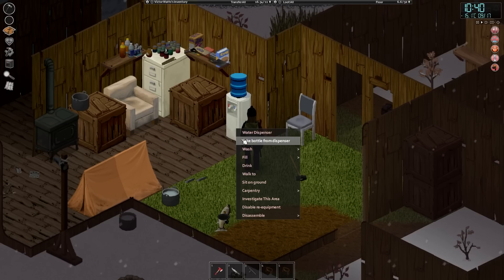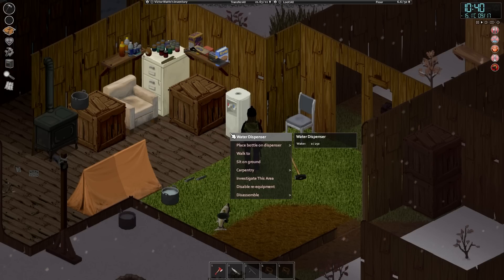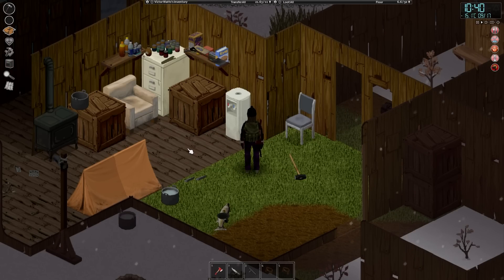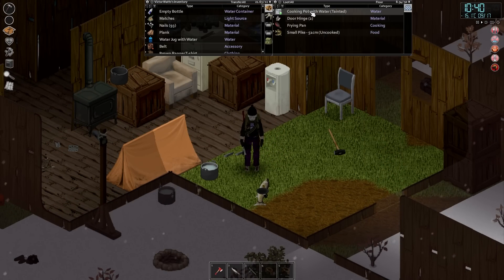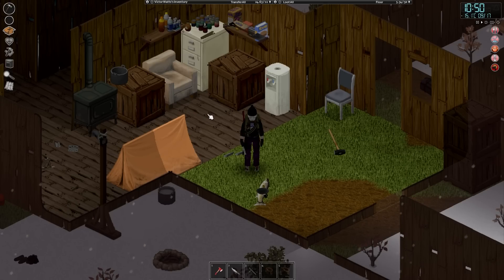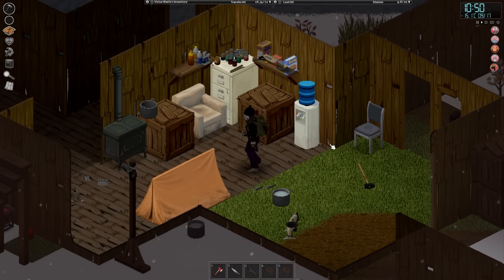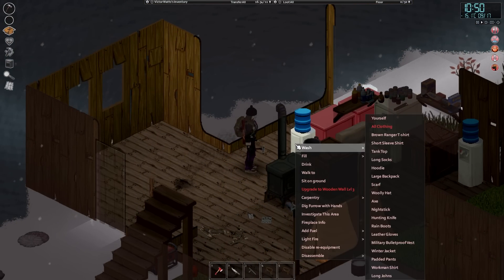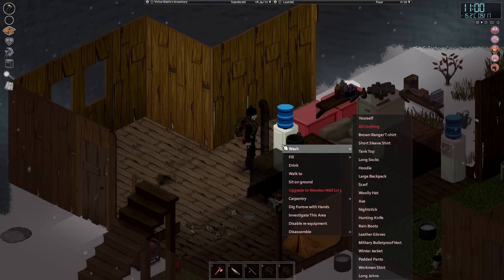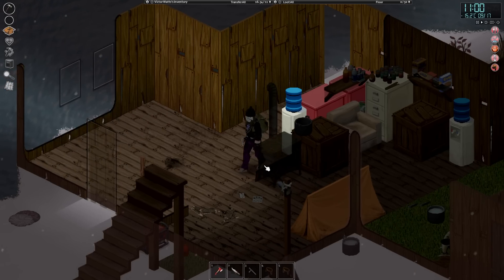We obviously need some doors, but for the most part this looks pretty good. We can decide where exactly we want the bedroom — might make sense for it to go right here. I'm thinking I'm going to try turning off this water dispenser mod since I can't move these dispensers at all. Oh, I can take the bottle from the dispenser! Maybe now it'll let me move it. I can add water back in — okay, never mind, we're going to keep the mod on, I just didn't understand how it works.